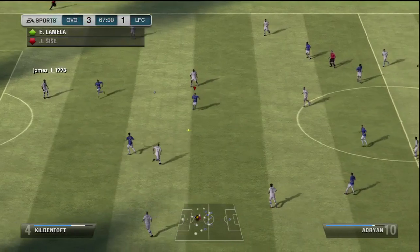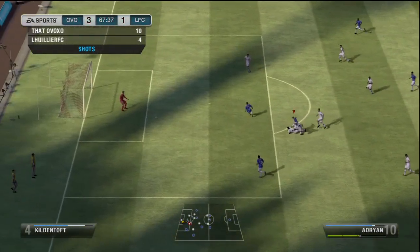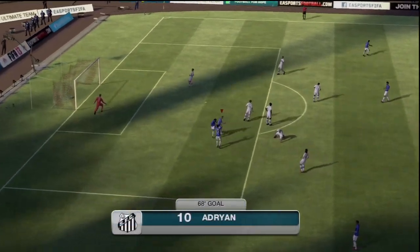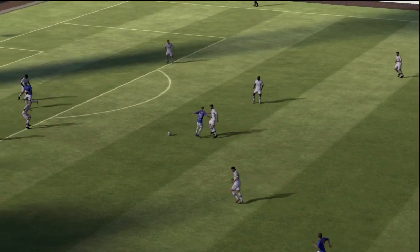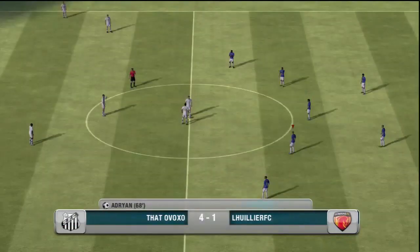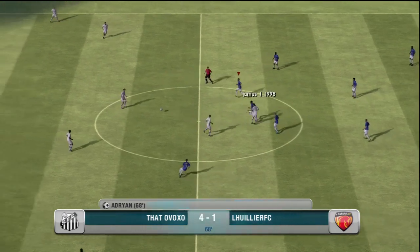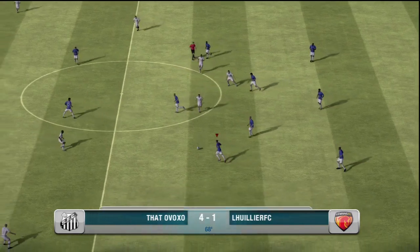Adrian gets fouled a couple times — and look at this shot. Keeper has no chance. I don't even think a gold keeper would have stopped that. Adrian continues to prove how beast his long shot is. If a gold keeper couldn't stop that, there's no way his low rated silver keeper would have had any chance whatsoever.